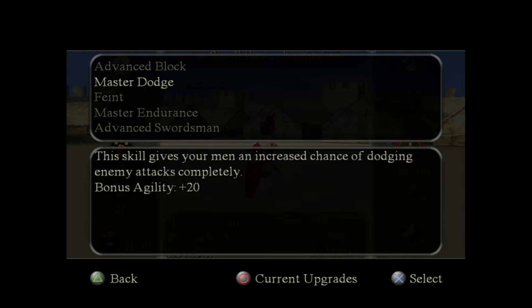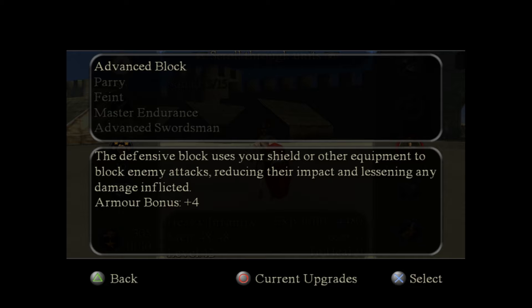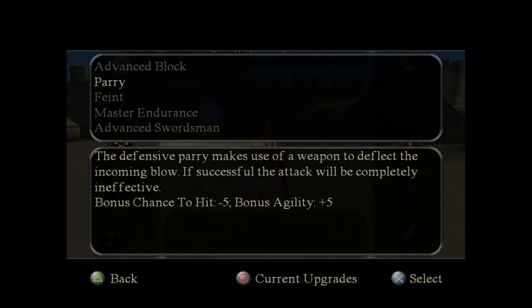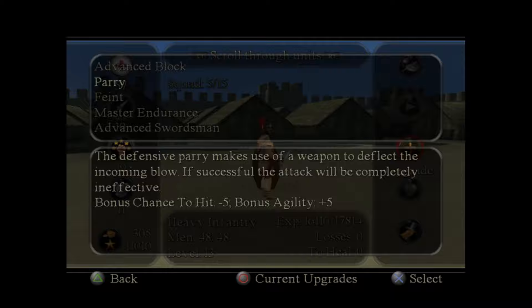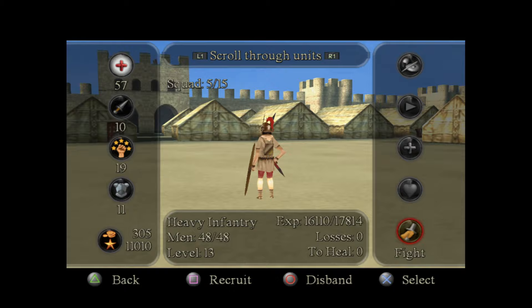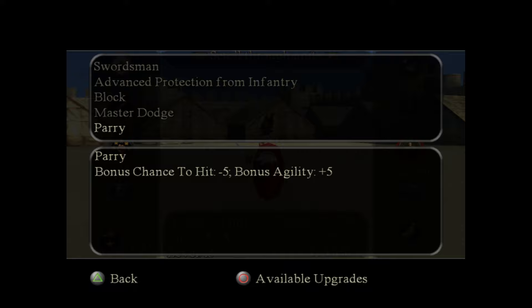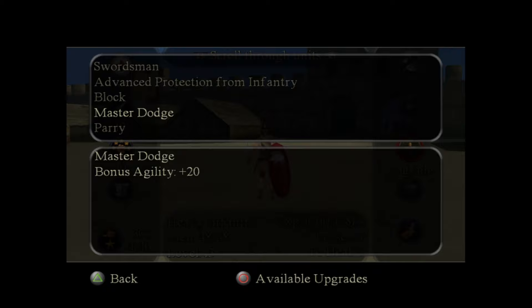The basic upgrades are unlocked early in the game, and there are at least 100 missions — I've played through the first 40, showing maybe 5 or 6 in this playthrough. Parry is another defensive maneuver that provides a bonus chance to hit or avoid enemies, available through the upgrade path chosen. The upgrade system lets you customize units to specifically master taking on infantry, cavalry, or even elephants a bit later on.